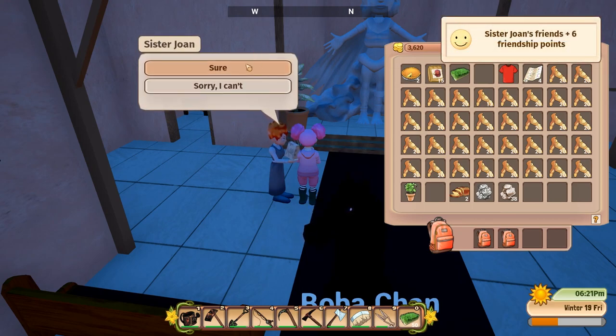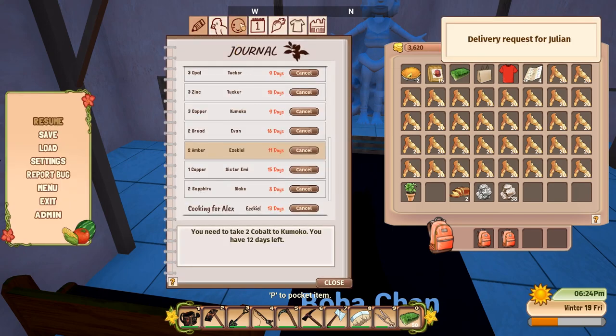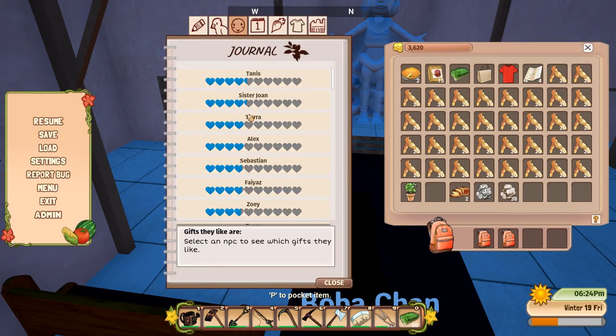She gave us another delivery request right after that. I bet we have some decent relationship with Sister Joan - wow, yeah, actually pretty high! Lucky me. I was finishing the quest for Ivan and got some saim from it.